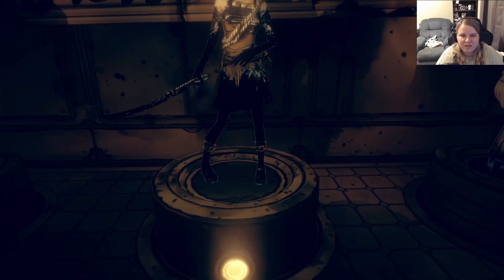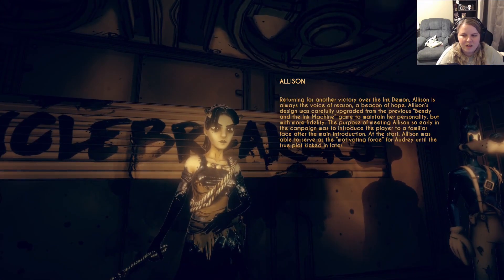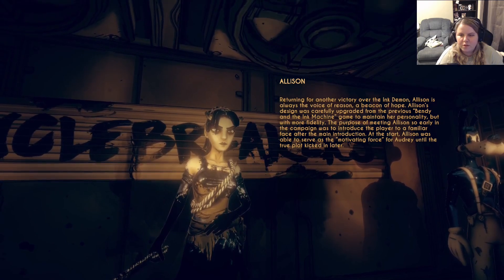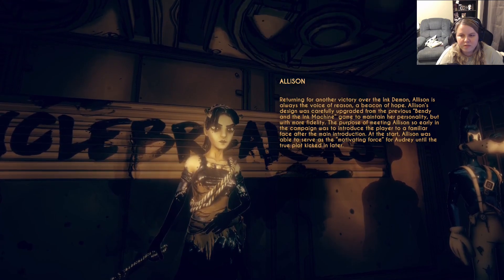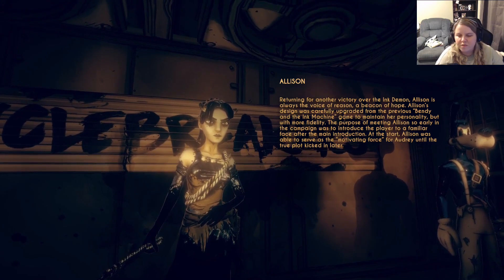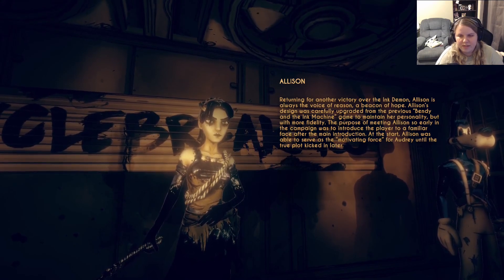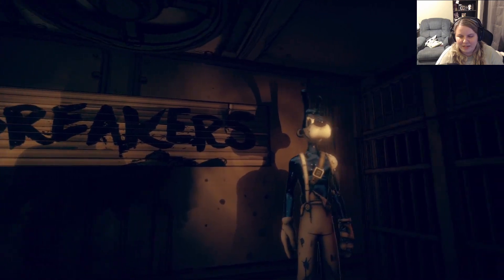There's Allison — look at her being a freaking badass! Returning for another victory, Allison is always the voice of reason, a beacon of hope. Her design was carefully upgraded from the previous game to maintain her personality. The purpose of meeting Allison so early in the campaign was to introduce the player to a familiar face at the start. Allison was able to serve as the motivating force for Audrey until the true plot kicked in later.